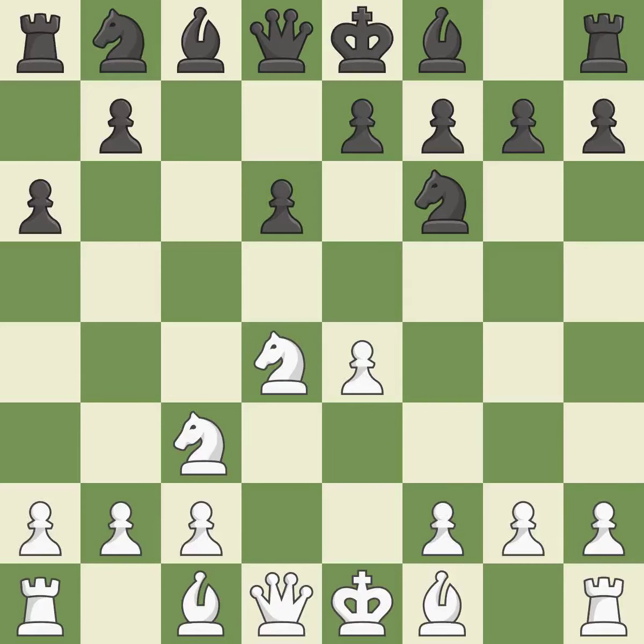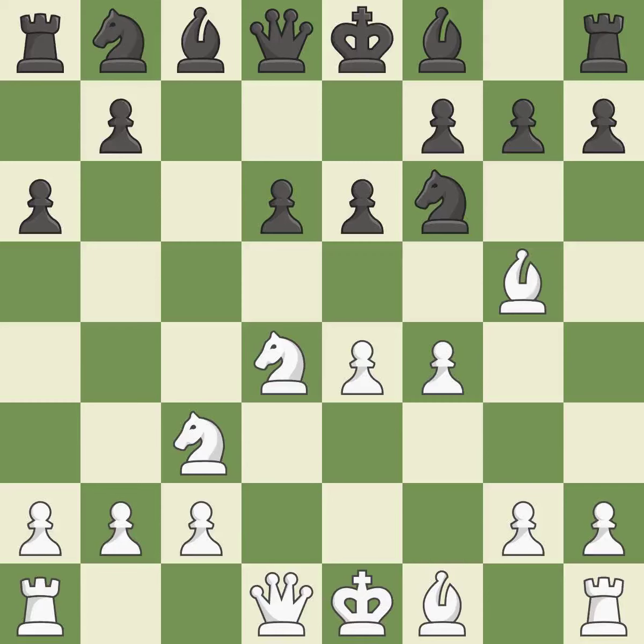A6 prepares the queenside pawn advance B7-B5 and also prevents white from playing the bishop or knight to B5. Bg5 immediately threatens the knight on F6, and white may castle queenside after developing the queen. E6 controls the important D5 and F5 squares and allows the dark-squared bishop to develop to E7. F4 gains space in the center, controls the E5 square, and prepares to develop the queen to F3 behind the F pawn.